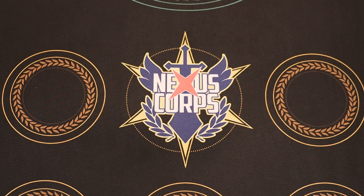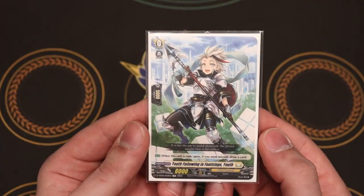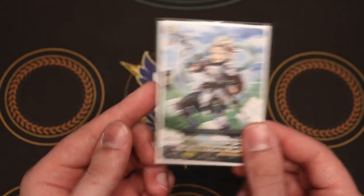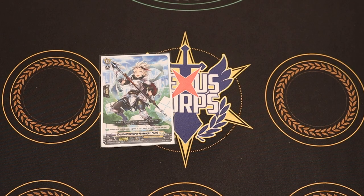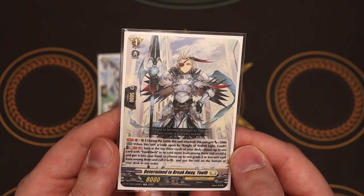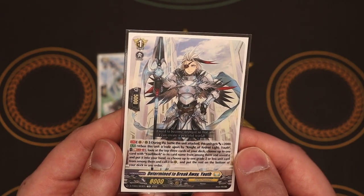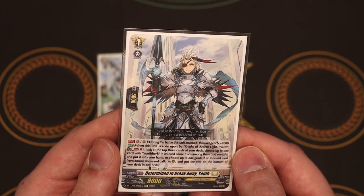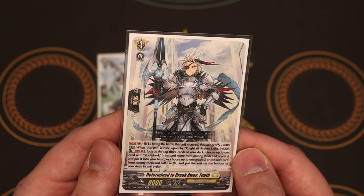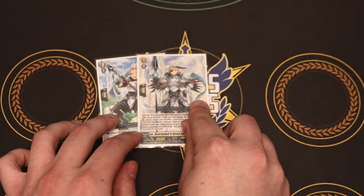Starting off with our ride deck, our starter is the starter from the Trial Deck, which is Youth — same as all the others, you draw a card if you go second. Then we go into our Grade 1, which is Determine Breakaway Youth. During the battle that this attacks, it gets an extra 2k. When it's Rode Upon by Ardent Light Youth, the Grade 2, you Soul Blast 1, look at top 3, choose a card with YouthBurk in its name and put it in your hand, or choose a Grade 2 or less and call it to rear. You get a card regardless, which is really helpful and guarantees the ride line.